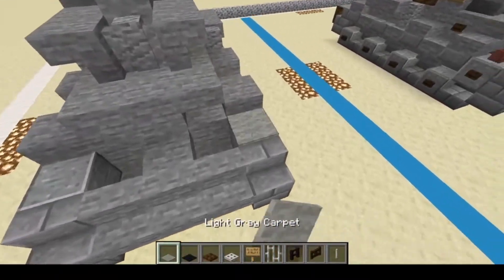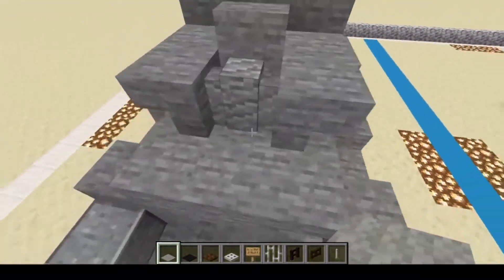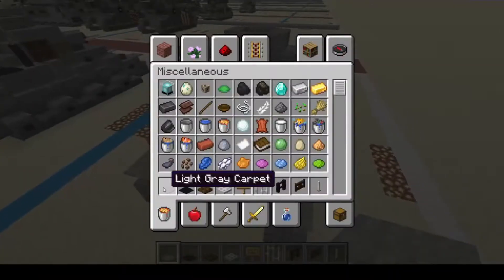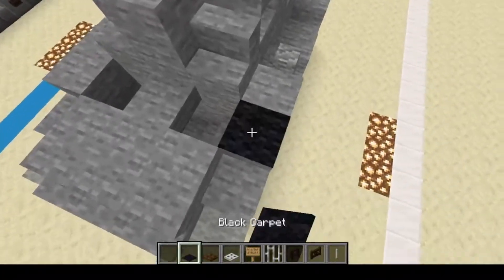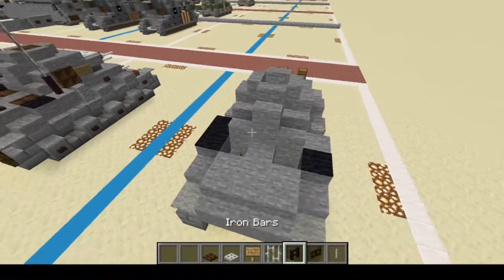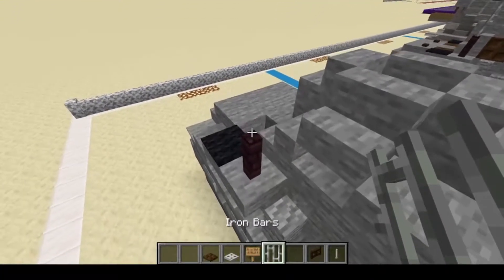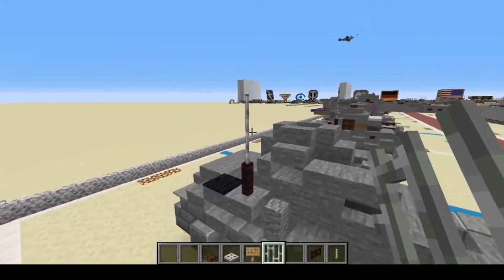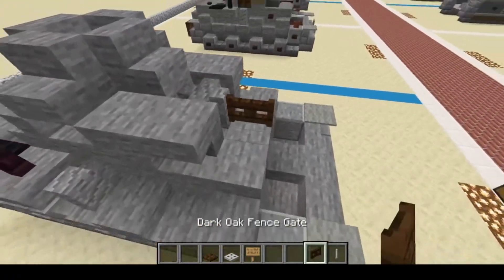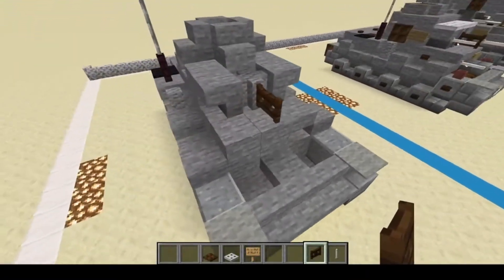We'll put the light gray carpet there, and just two on the front and two on the back. One on this side, and two on this side of the black carpet. Here's the fence, another fence right there, followed by two iron bars. Now we'll put a dark oak fence gate right there — this will give us our unique-looking gun mantlet that I discovered.